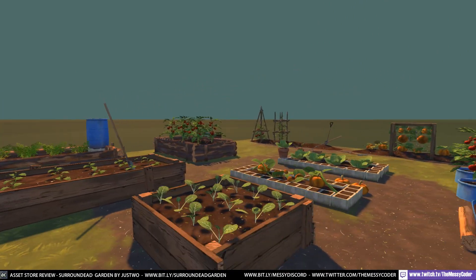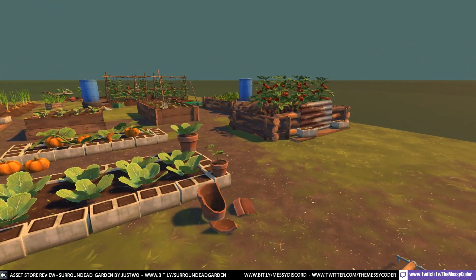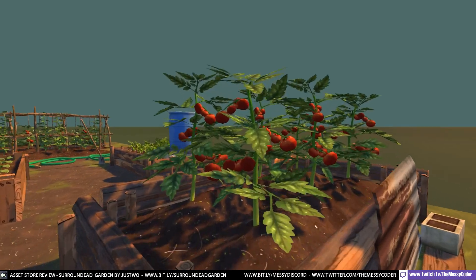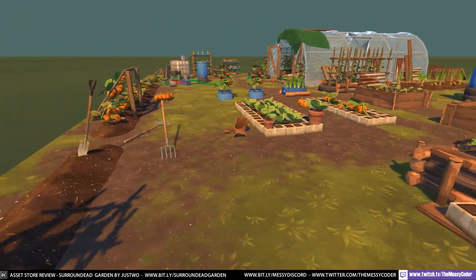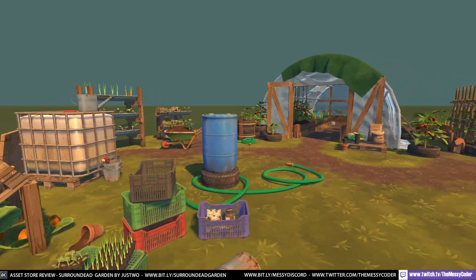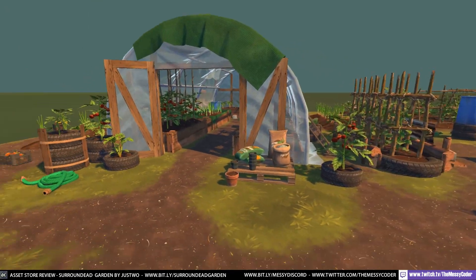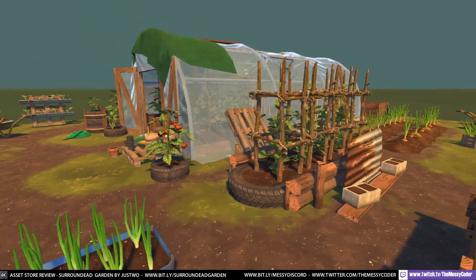My kids want me to remake Raft for them, but co-op, so they can play on the TV together. Because they don't like having one person playing and the other person not able to play. And this would be great for me to put in Raft — have their little flower beds on the Raft. So it doesn't have to be in a garden; you can use this in anything. That's what I'm going to use it for.